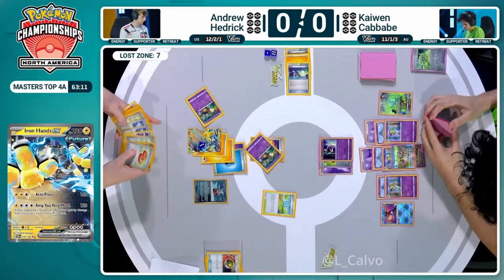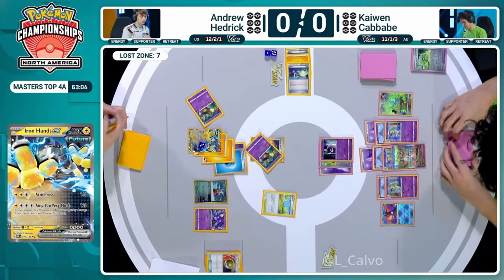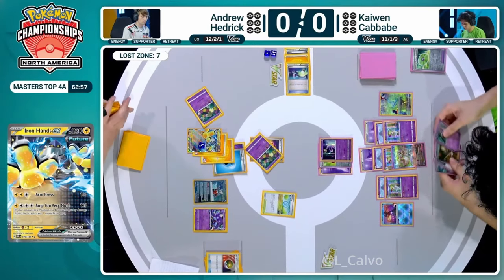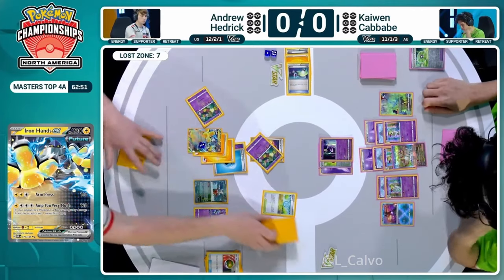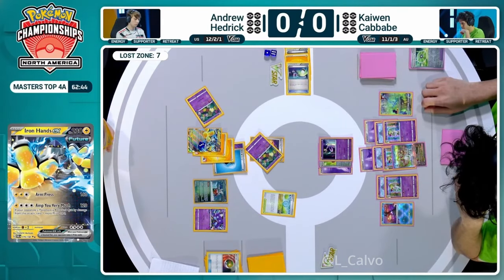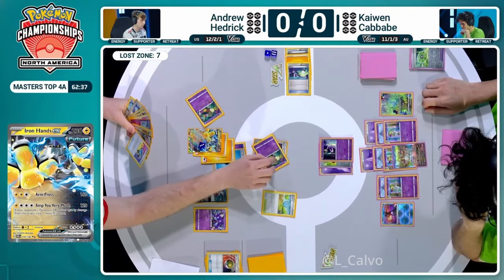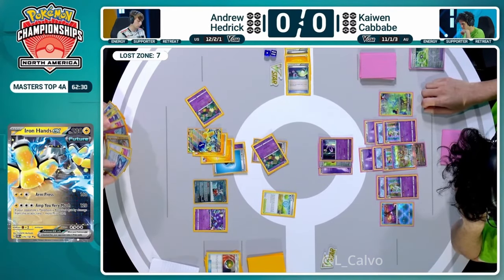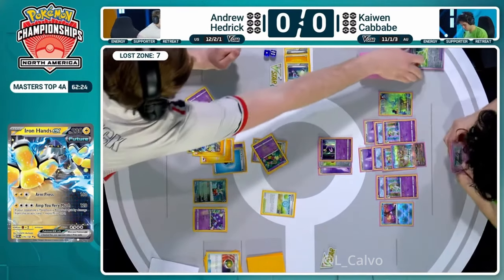We'll have to see what happens for Andrew Hedrick after this Nest Ball, bringing out Sableye onto the field. The Lost Zone is up to seven, which activated that Mirage Gate, allowing Andrew to search out a psychic and water energy from the deck - two different types from the Mirage Gate as soon as you hit seven in the Lost Zone - to power up that Iron Hands EX. Prime Catcher is available. Andrew is debating: do I go after the active, or commit to knocking out a Kirlia and denying those Gardevoirs?